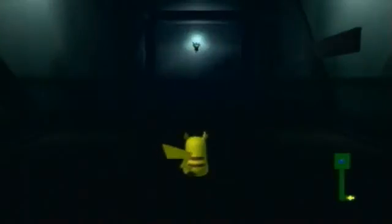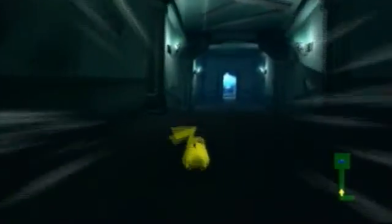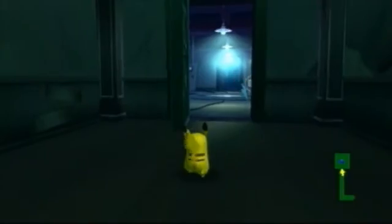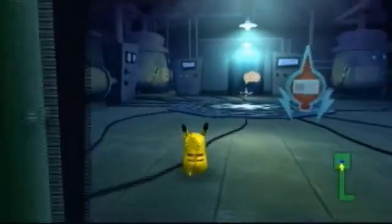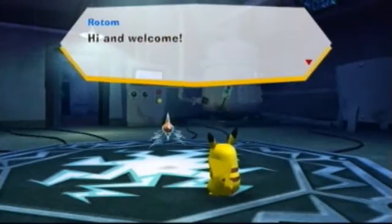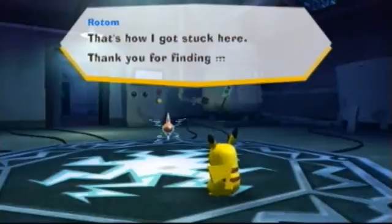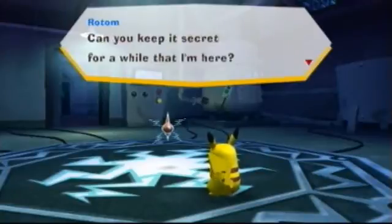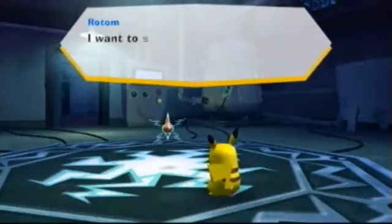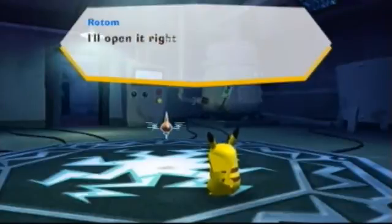We'll go downstairs, why not? What do we got to lose? Pikachu, wake up! We're doing an LP here. Different music — Blue Room. You must be Rotom! Hi and welcome. I was preparing for my attraction as a surprise. The bookcase closed on me — that's how I got stuck here. Thanks for finding me. Keep it a secret for a while that I'm here. I'm gonna surprise everybody. I'm happy to have friends!